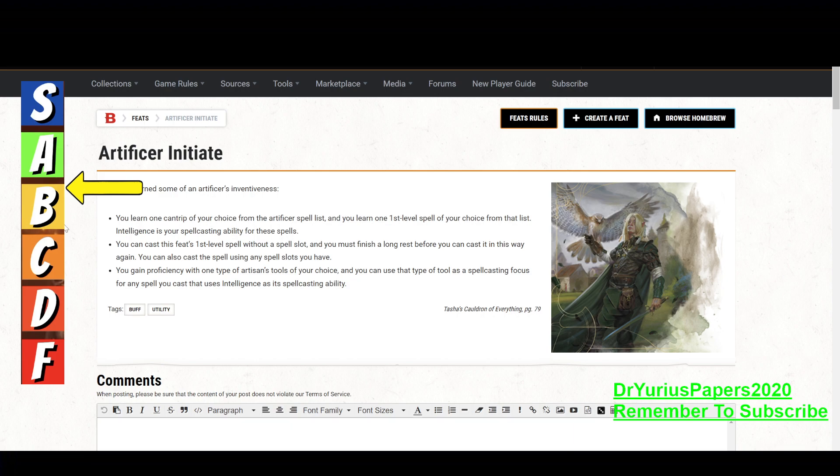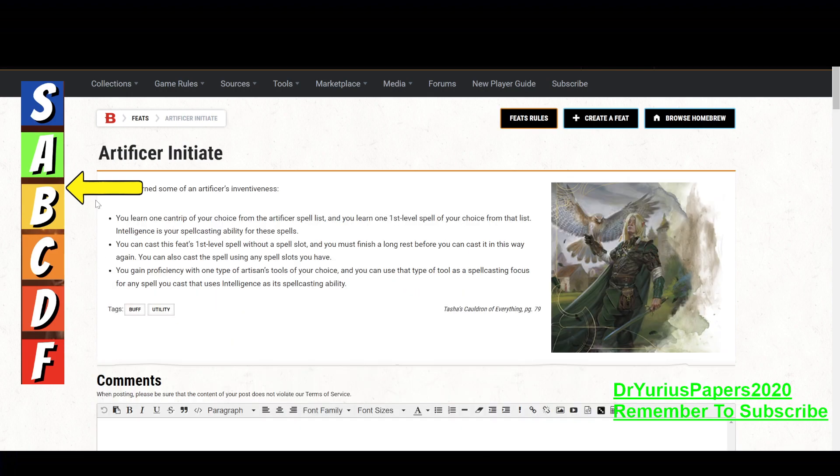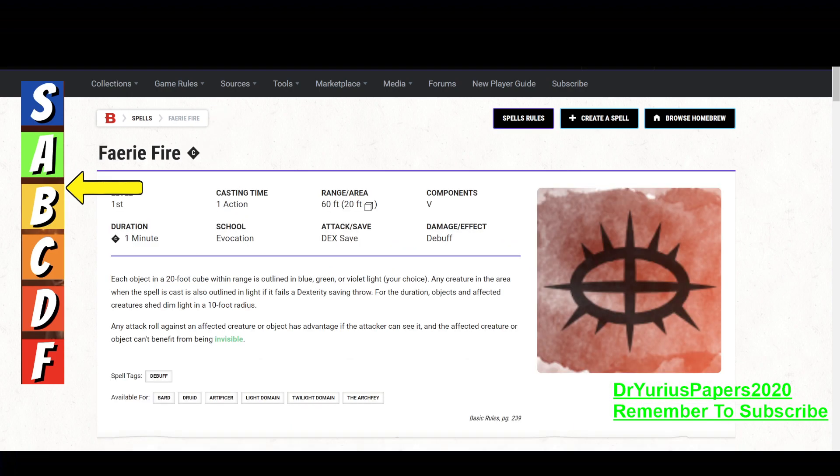There's an alternate way to do this — you could take Artificer Initiate. With that feat you learn one spell of your choice from the Artificer list, and you can cast it once without a spell slot. Intelligence is your spellcasting ability, and wizards and Artificers share Intelligence. So you can take Faerie Fire as Artificer Initiate, and the saves are all based off your Intelligence. You can use it basically once every long rest as a panic button, and it doesn't take up a spell slot either.